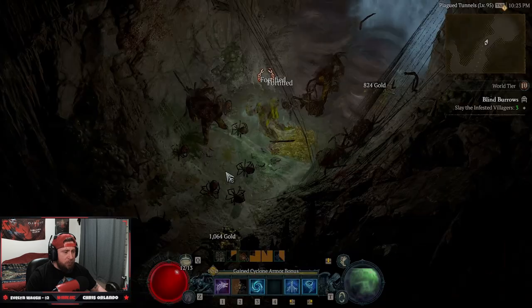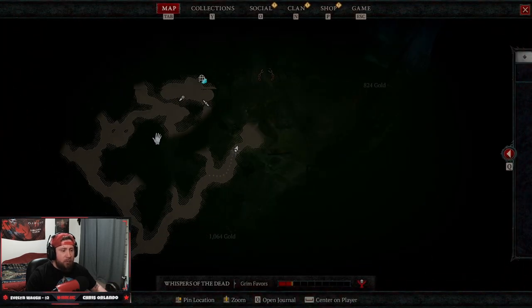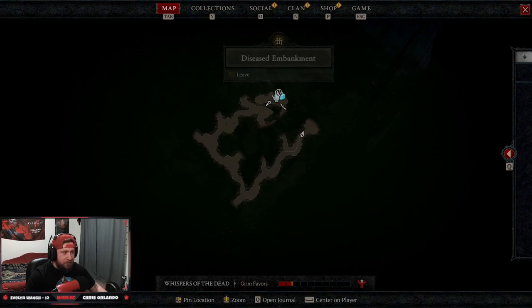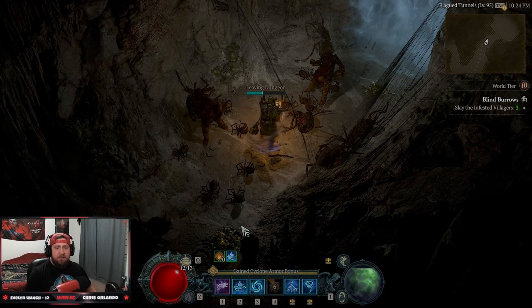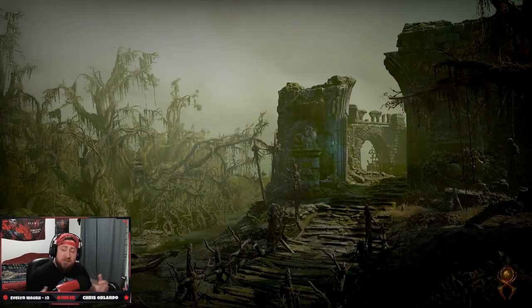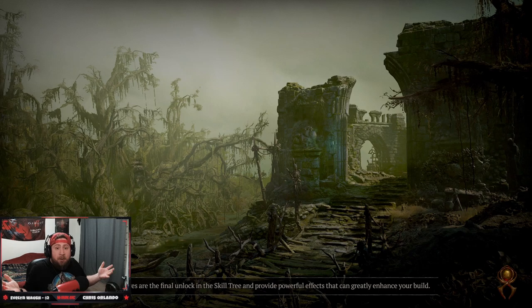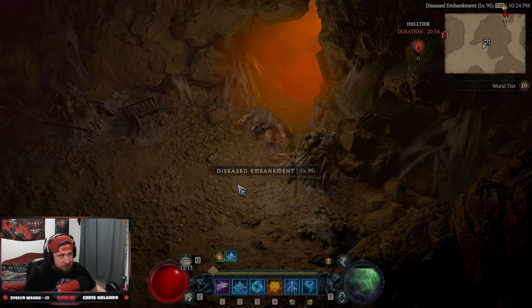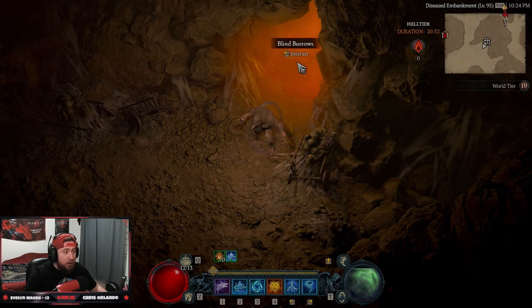Now I have a good portion of the map explored. For you, you want the entire map done — complete the dungeon. Do NOT kill the boss. I cannot stress this enough: do not kill the boss, because that completes the dungeon and then you have to leave the game entirely. Have enough of it completed, then teleport to the start of the dungeon and leave — super easy, just like leaving a party.